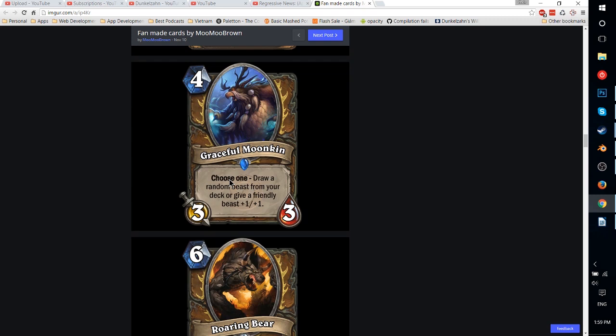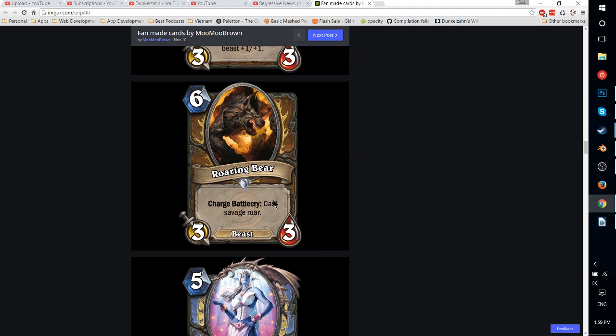Graceful Moonkin — 4-mana 3-3. Choose 1: draw a random beast from your deck, or give a friendly beast +1/+1. The +1/+1 option usually kind of sucks, so often you'd just play this to draw a beast. That's pretty decent — kind of like Tomb Spider but instead of discovering a beast, you're drawing one. It also has the versatility of the +1/+1 option and does work with Fandral Staghelm. Overall fairly well balanced — it's another option for beast cards. Note that it's not a beast itself, which may or may not have been a mistake.